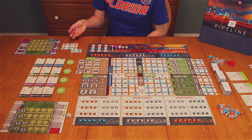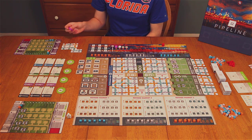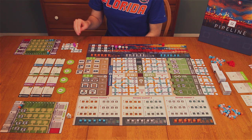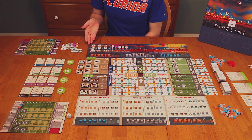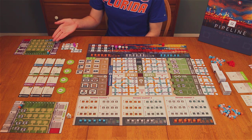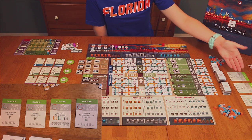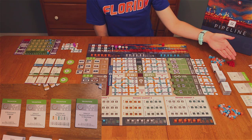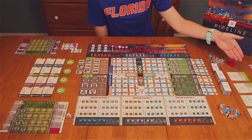The last action available is running your own pipeline. You place your worker on a chosen tile and activate any connecting pipelines that run through that tile. If the connecting pipeline satisfies a refinement cost, you can upgrade the corresponding grade of oil on your player board. There are also valuation cards — three chosen at random, plus one that always remains out — which represent end-of-game scoring scenarios you can work toward throughout the game.